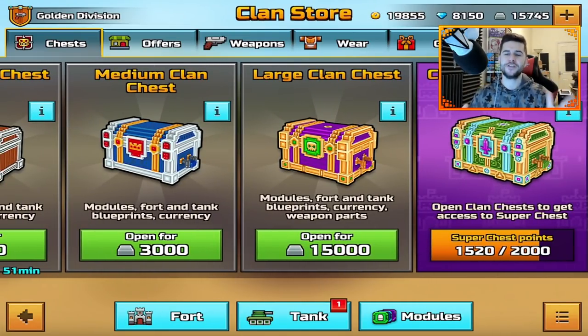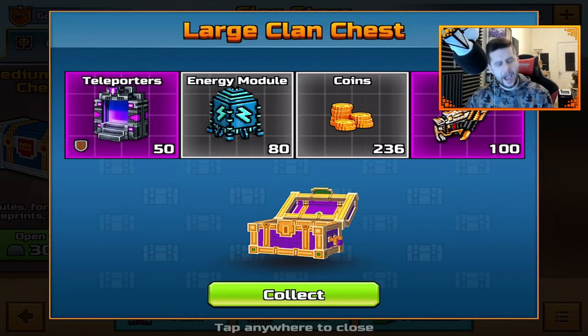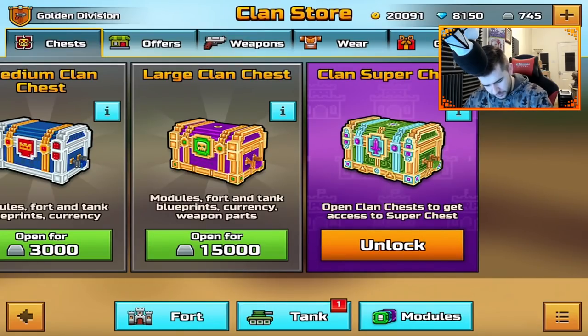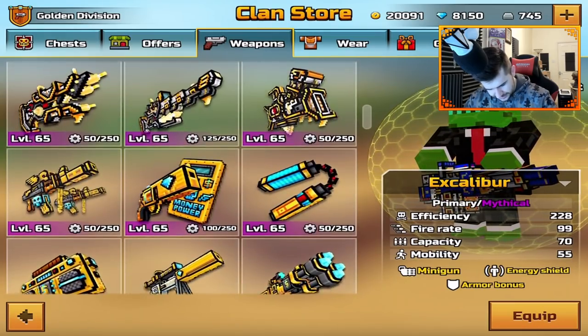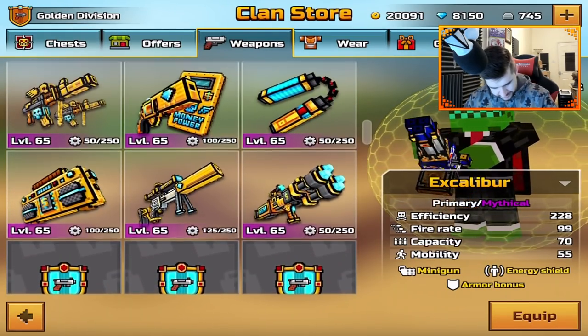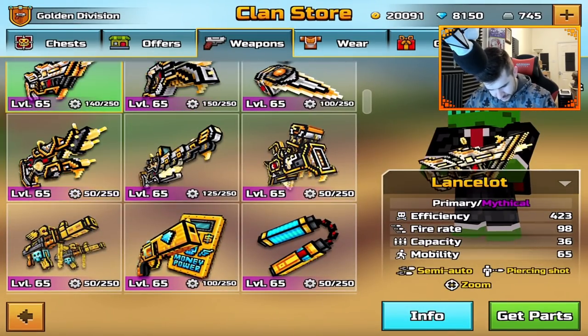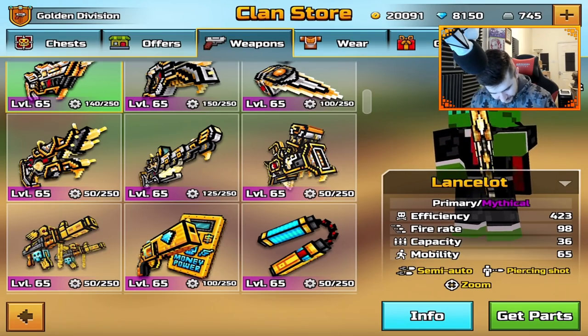I've got 15,000 — that's going to be a large chest plus a Clan Super Chest. Come on, I just want one weapon. Going forward, we have the chance to get some pretty good weapons. Lancelot? Did I already have parts for that? Let's check. None of these can be crafted yet. This game is tough. Where's the Lancelot? There it is — 140. This game is painful sometimes.